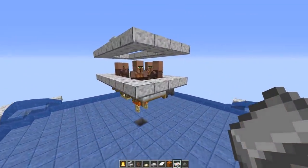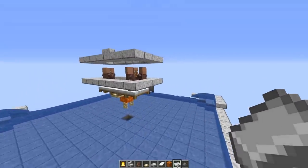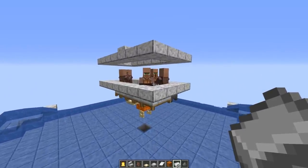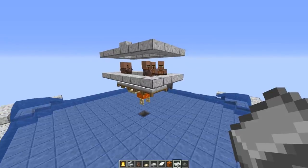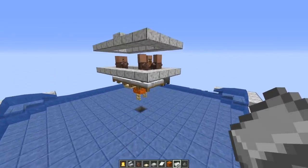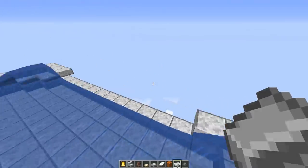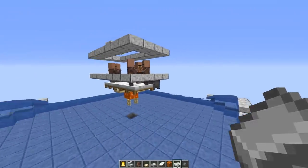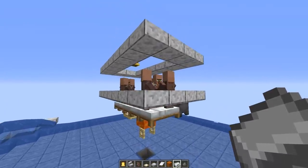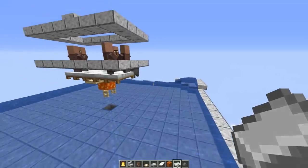I would advise building this in your spawn chunks. They fixed the problem with spawn chunks — they are still being loaded as entity processing, so villagers and iron farms will continue to work inside of them even in 1.14. That way on servers it will be constantly producing new iron, and even in singleplayer it is a more ideal spot than putting it anywhere else, as spawn will be loaded even if you are working in other places in the overworld. You do want to keep it away from other villages — about 64 blocks away from a village should be fine.